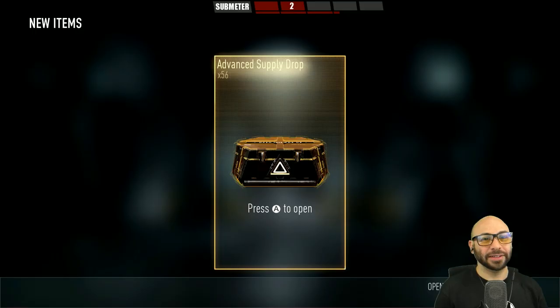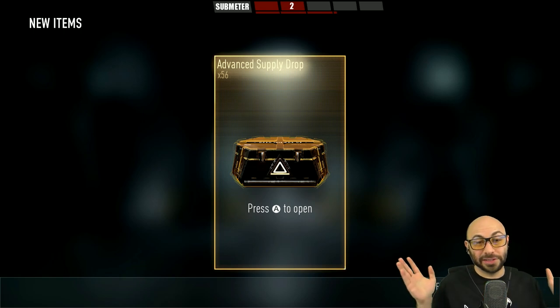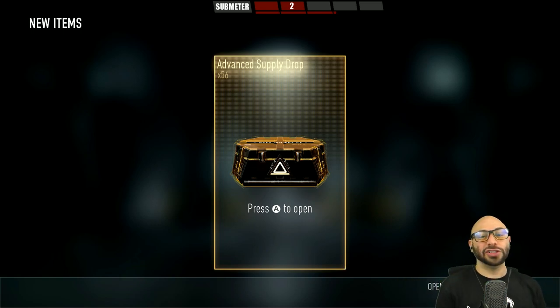Thanks for pressing like if you enjoy the video. What's up uni bros? Sledgehammer Games says to celebrate six years, they're doing double legendary drops — double the chance of getting a legendary drop in both advanced supply drops and regular supply drops. As is common knowledge, I'm absolutely terrible at the regular game, so I'm just gonna buy my supply drops instead of earning them. Let's start off with these 56 and see where we go.